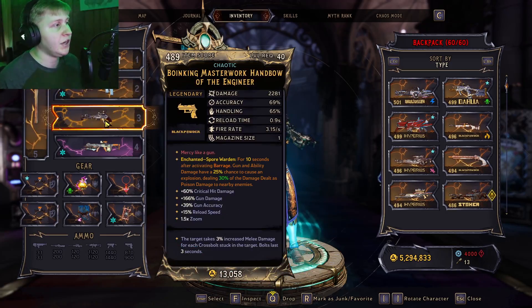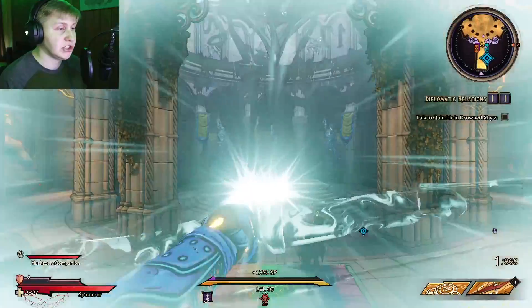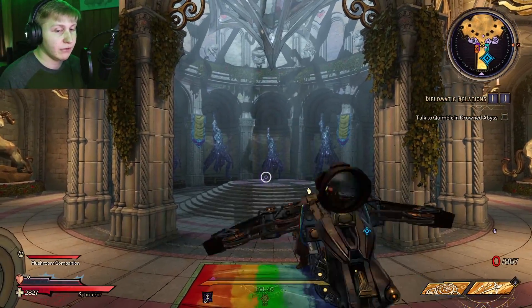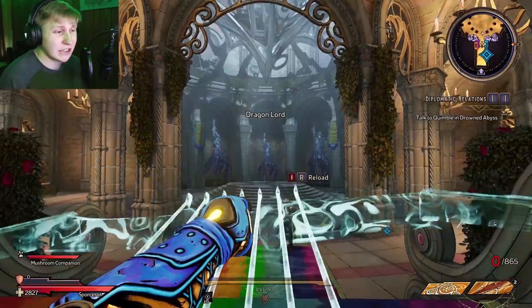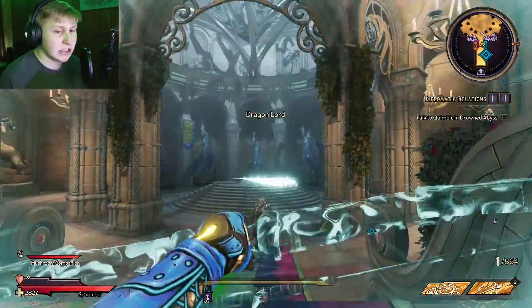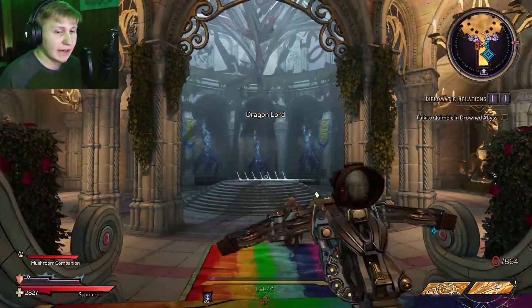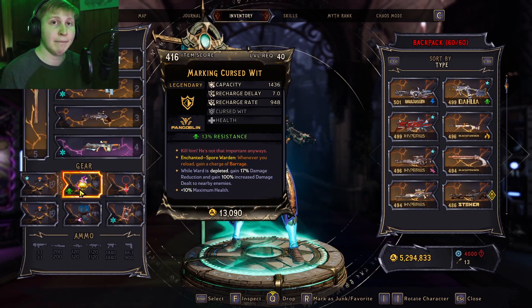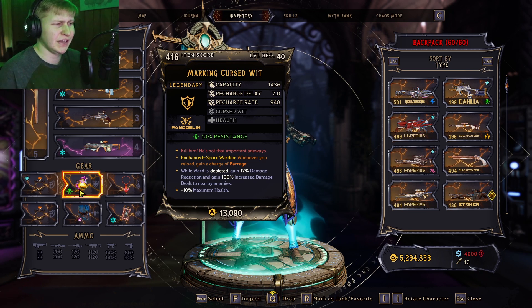On here we have the Spore Warden enchantment: whenever you reload, gain a charge of Barrage, which makes it very good for this particular weapon. This weapon is honestly our setup weapon, while Queen's Cry is our main damage dealer. Basically, if I have no Barrage stacks at all, I use the Masterwork Crossbow and instantly get all three of my Barrages back really quickly. I can just shoot like this and get my Barrages back quickly and constantly spam, which is very fun. It really gives you the fantasy of using a bow as your main weapon on this build.